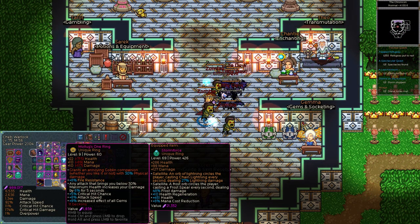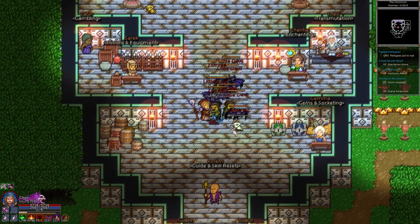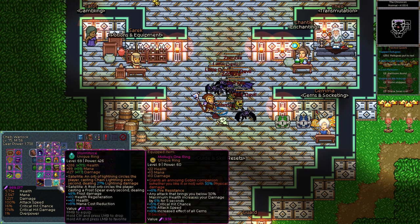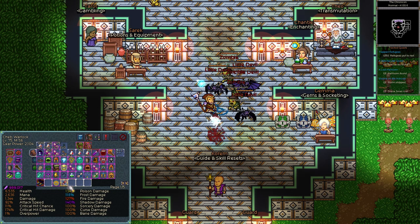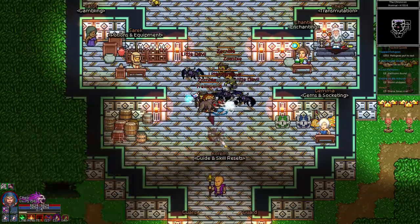In addition to the minions granted by skills you can also get some from equipment. I found a ring that gave me a goblin companion whenever I wore it, as well as another item that granted me a hellhound. Sadly as I leveled up I had to ditch these items in favour of superior equipment, but I held onto them for far longer than was sensible. My hellhound item was like a level 20 item and I was still using it by the time I was level 60.